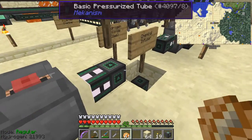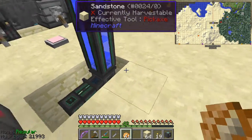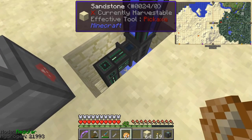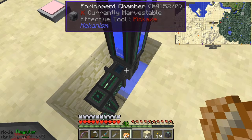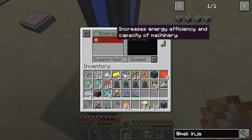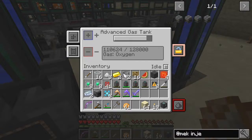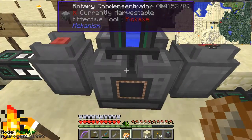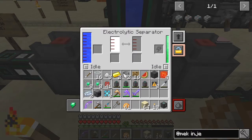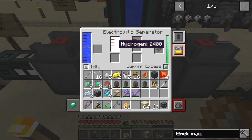The next thing was to do the hydrogen side. It's the same process as last time — we've got a little pool of water down there as an infinite water supply, and the pump has got some upgrades: six of the eight speed slots filled, plus energy. That's managing to provide enough water for the hydrogen electrolytic separator. On this side we've got oxygen, which is nearly full, and we'll dump excess on that too. We just need the hydrogen, and you get twice as much hydrogen as oxygen.